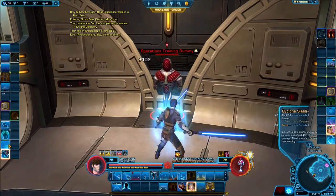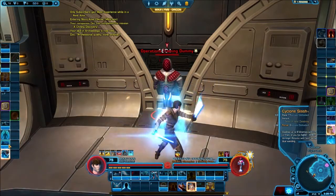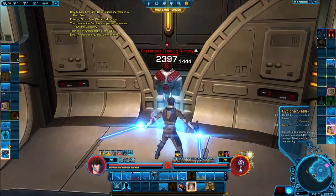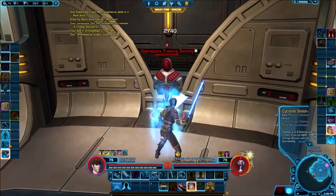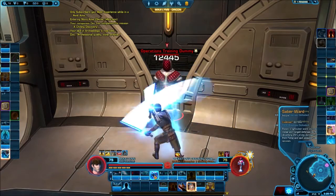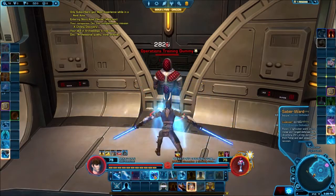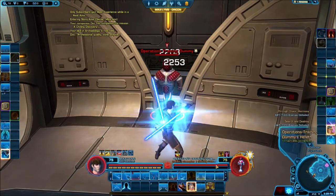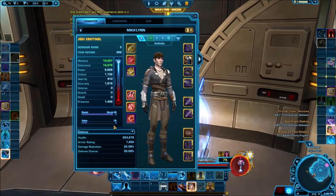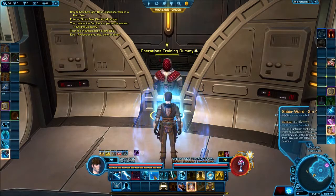If you need to spam an AoE effect, you have Cyclone Slash — it's weaker and only works in a cone in front of you, but it is spammable. Saber Ward is a personal defensive ability that increases melee and ranged defenses by 50% and absorbs 25% of damage taken from force and tech attacks. By activating Saber Ward you basically get a coin flip of avoiding an attack at base level — though opponent accuracy affects this.